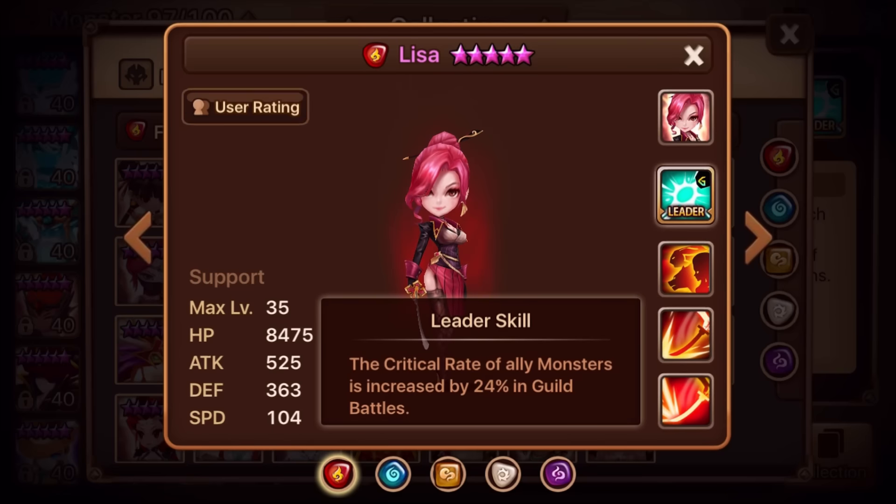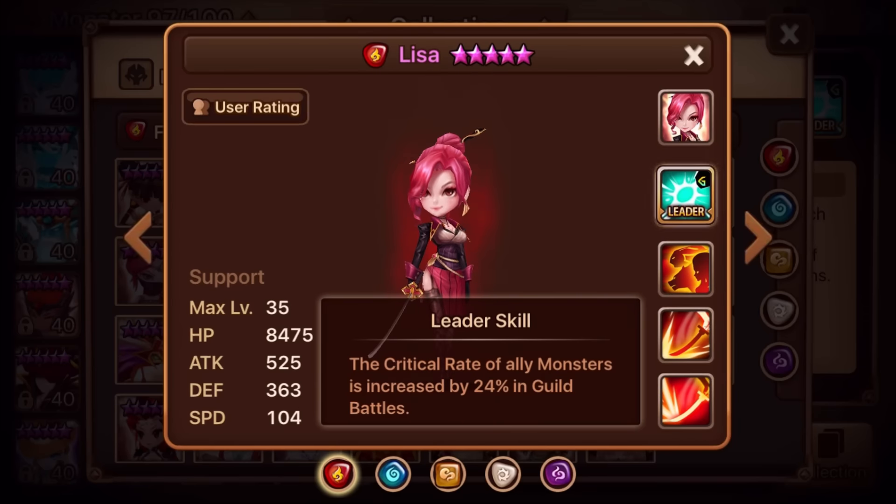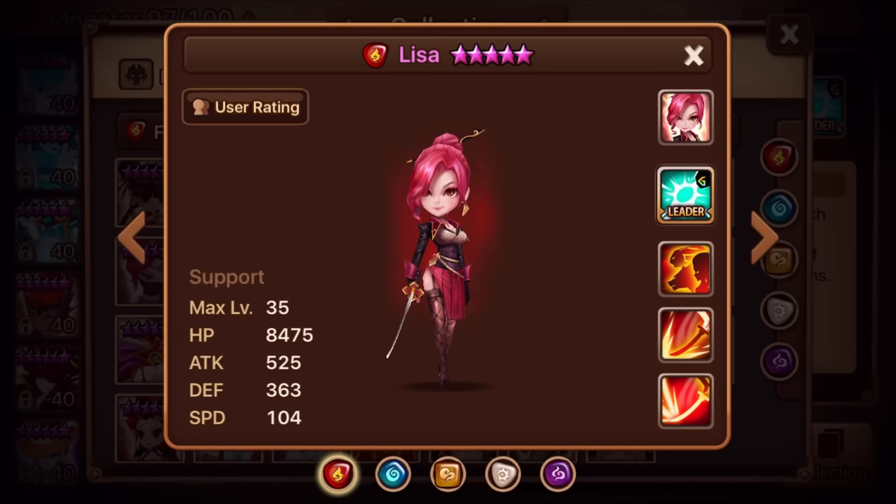Lisa also gets a nice leader skill for guild battles — 24% crit rate, which is like Theomars. She is definitely one of the better Neostone Fighters. I absolutely love her; I have her, and everyone's trying to get her.